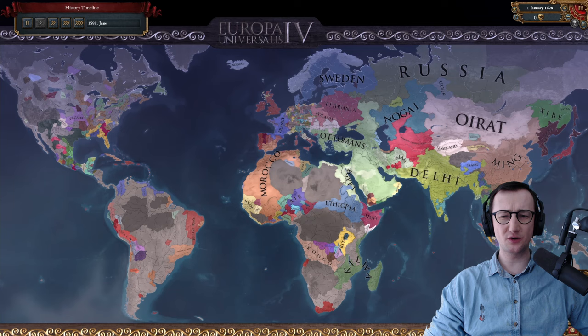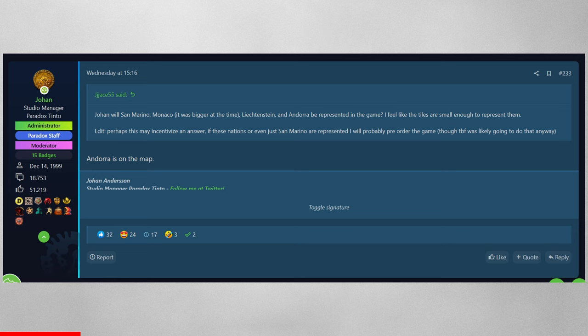Johan also confirms the map is detailed enough for Andorra to be present — which is amazing. I wonder what the Holy Roman Empire looks like; that has to be a total disaster. I'm very excited to tear through that, especially toward the end of the game during the period of revolutions, consolidating it and getting the church out of all those locations.